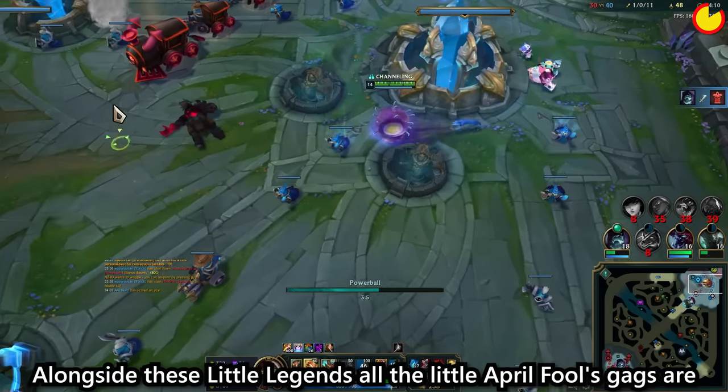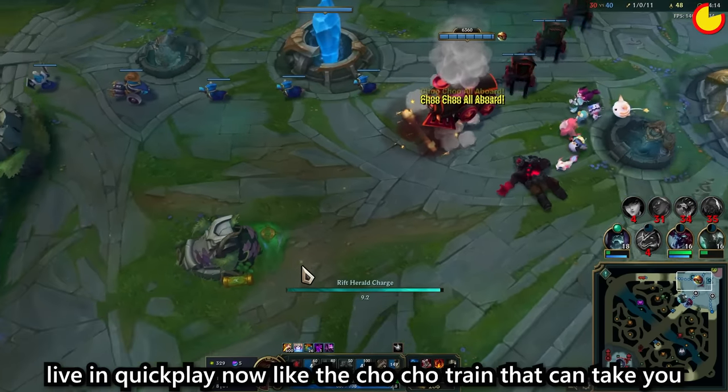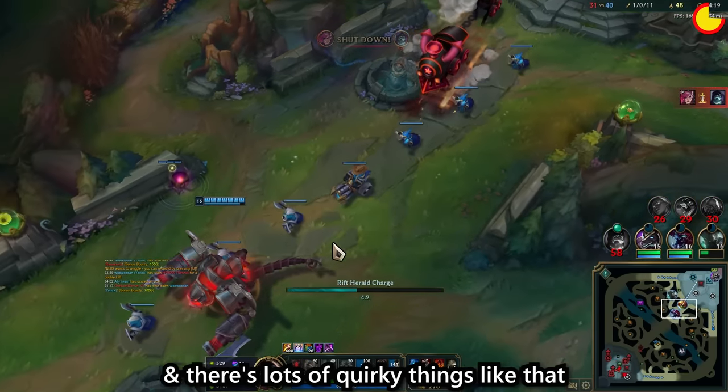Alongside the Little Legends, all the April Fools gags are live in quick play now, like the choo choo train that can take you to lane quicker. The minions shout out random things and there's a lot of quirky things like that.